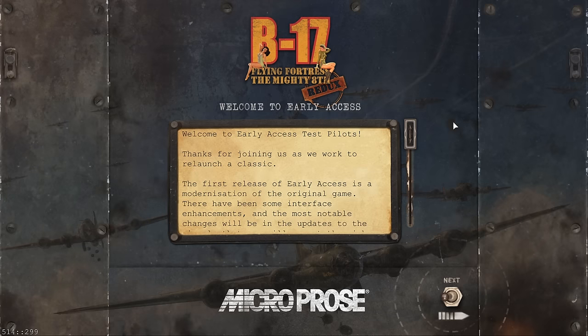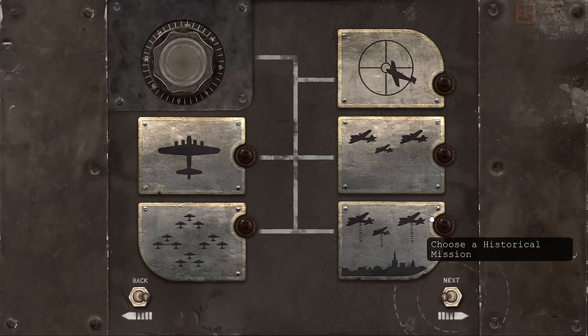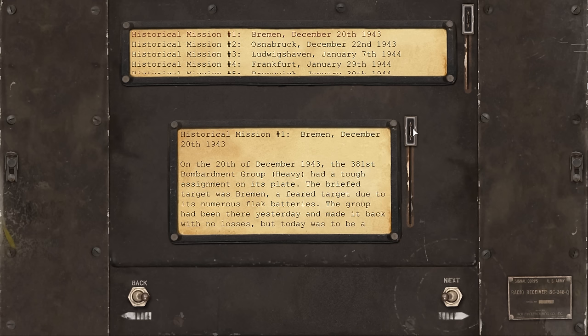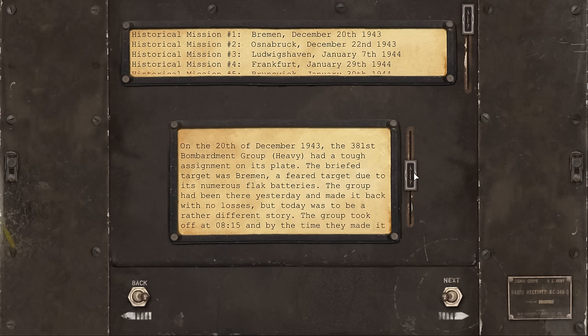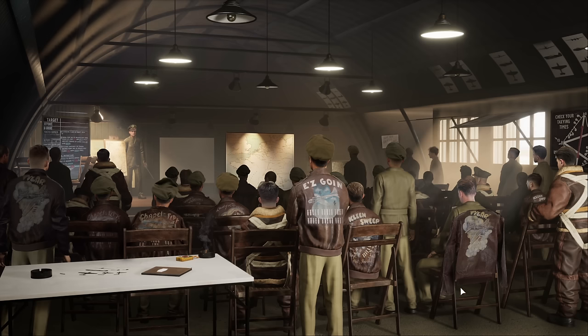Welcome to B17 Flying Fortress: The Mighty Ape — this is the Redux version. Way back I played the original version, and if you're interested in getting into it, be careful — it is very much a product of the 90s. That means you've got things like the kinetic menu system and all the weird quirks that come with such old games. Today we're going to do a historical mission and talk about how the Redux is doing. We're going to Bremen to bomb a Focke-Wulf factory.